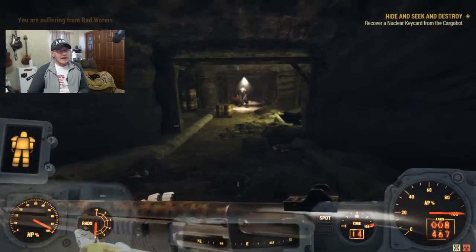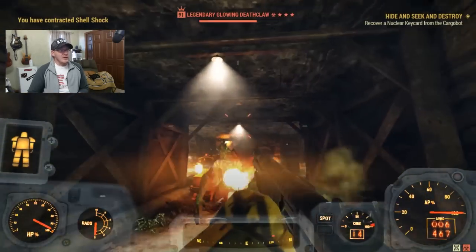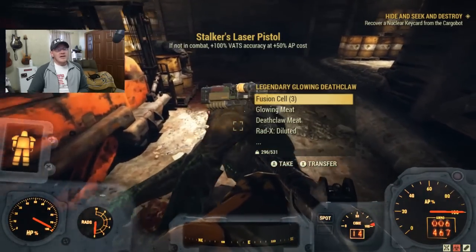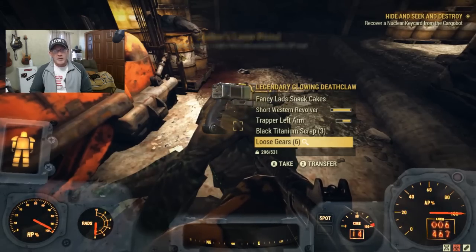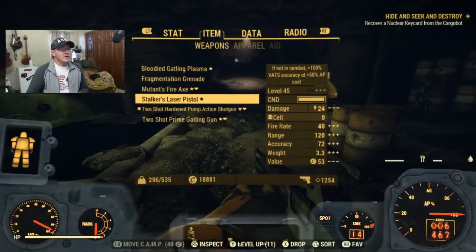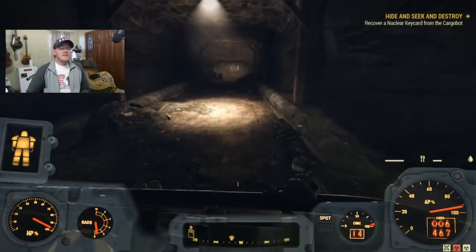If you keep heading down this little corridor, you will find a Deathclaw that spawns. In this case it just so happened to be a level three legendary — I've had that happen a couple of times but not every time. For this particular legendary I found a Stalker's Laser Pistol. If this weapon interests you and you're on PC, be the first to type 'Stalker's Laser Pistol' in the comments and I'll be happy to meet up with you in game. Sorry again if you're on console, but I simply play PC and there's no cross-platform play right now.